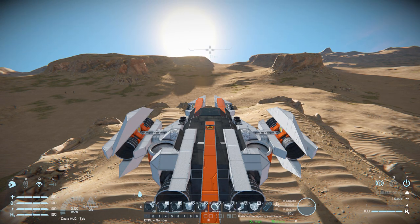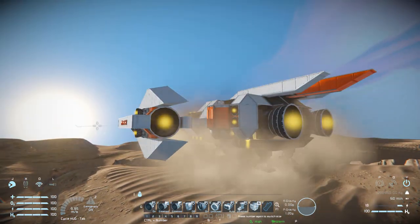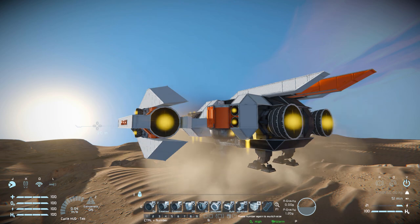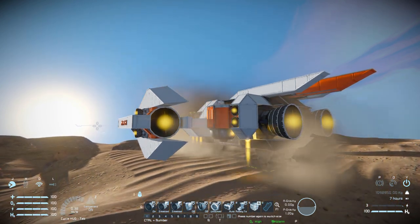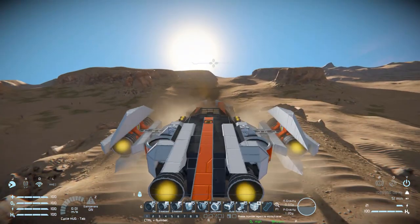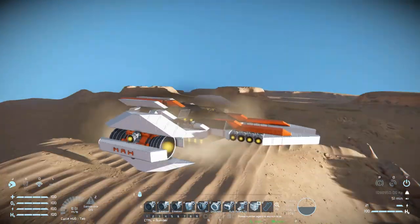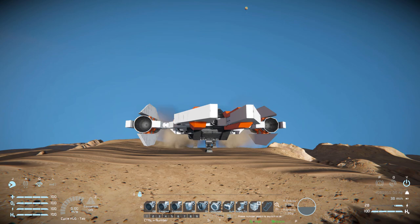Coming into third-person view and bringing up the HUD, these are the controls. Number one turns on our hydrogen thrusters all around the ship. Numbers two and three are thrust override. Number four is for our hydrogen tanks to toggle power on and off. Number six turns our atmospheric thrusters on — turning them off, we come down to the ground quite slowly, so we need that on while on the planet. Number six is also for our connectors to lock and unlock. Number seven is for our batteries to auto or recharge. Number eight locks and unlocks the landing legs. Number nine opens and closes the front ramp.